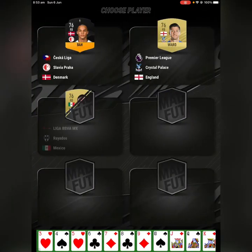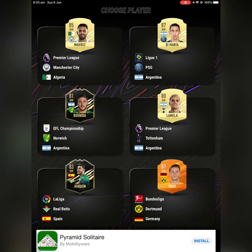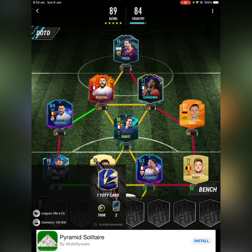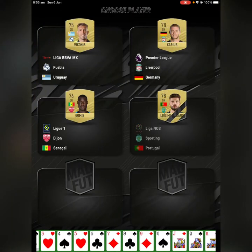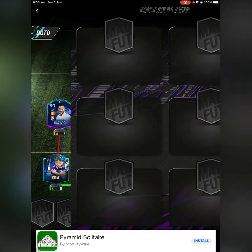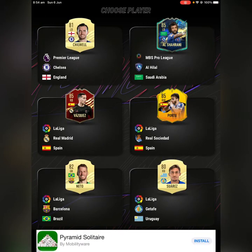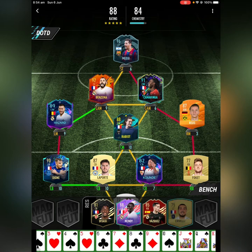We get two more players — sorry about bumping the mic. We've already got 84 chem and five leagues, so it's already looking really good. We get a Monaco player, we'll take him. Mendy — I don't really need him but we'll take him just because he's French. French is obviously the number one priority, and that's really good because he's in a not-so-common league.